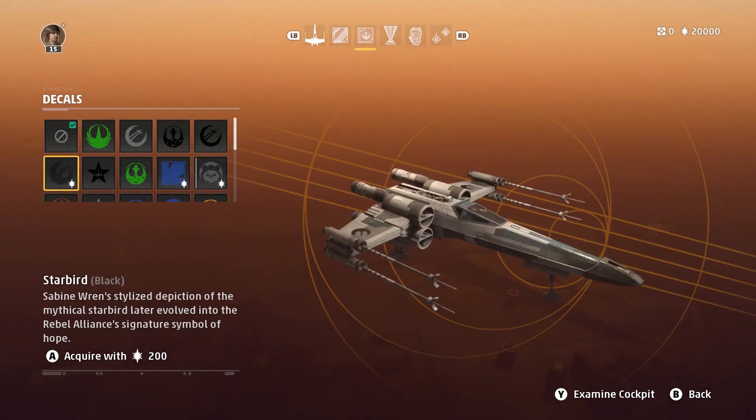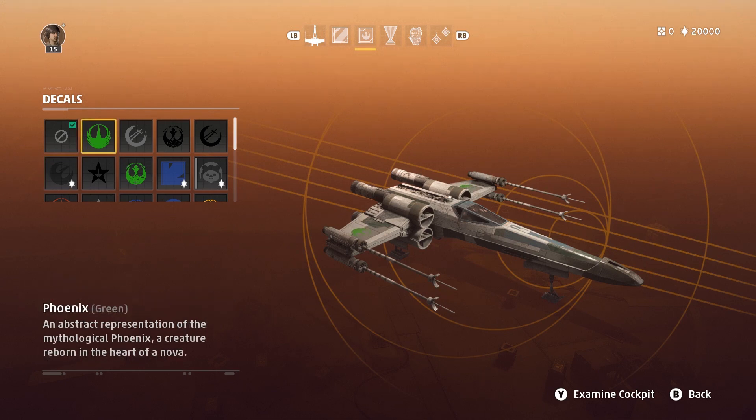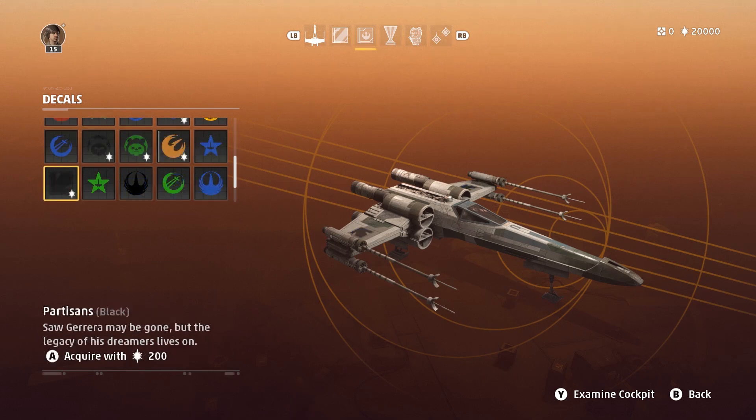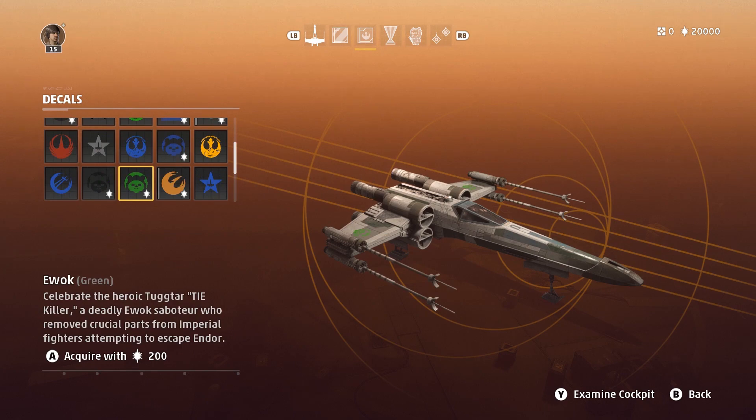Over in decals, there are a handful of fun connections. Sabine Wren's Starbird variant can be used in various colors, as well as the Phoenix logo she used in Star Wars Rebels specifically. Alphabet Squadron gets a logo, but it's strangely not the same emblem created for the actual books. The Partisans logo is present to complete the Cavern Angels look, and there's an Ewok decal celebrating Tugtar, who we'll come back to.